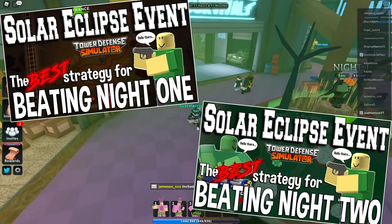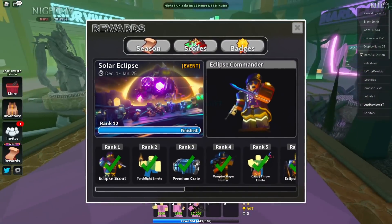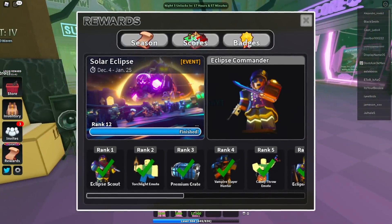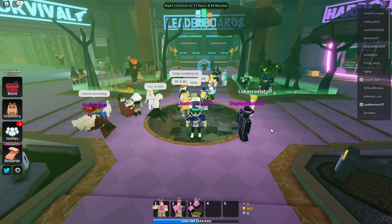Oh my god, I've been so busy making videos about how to beat the different knights that I totally forgot to make a video about the battle pass, which means this is the first time I'm actually going to be looking at the skins and the emotes that we're going to be able to get from this season's battle pass. And that's really exciting because I've seen some really cool looking scout and mini gunner skins. So let's go ahead and get started.